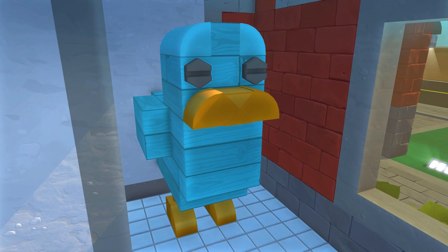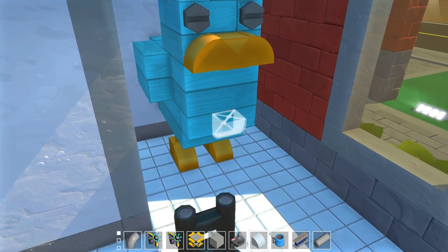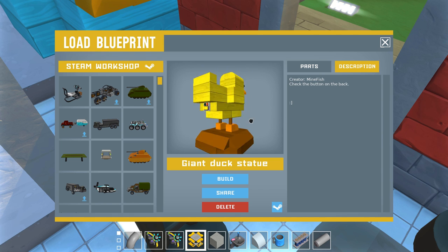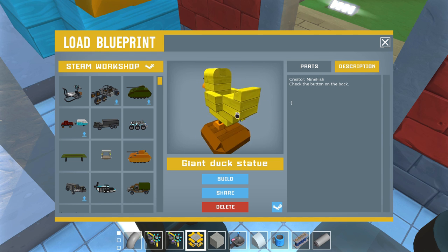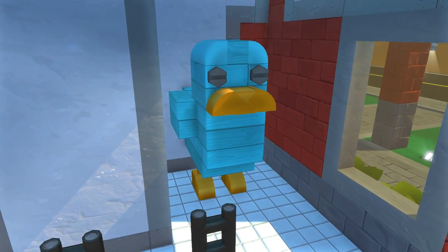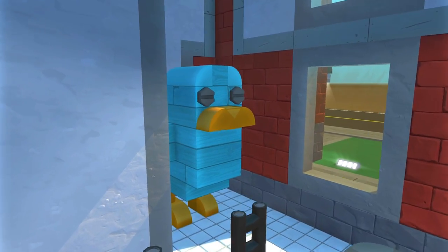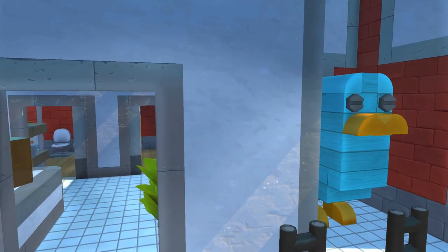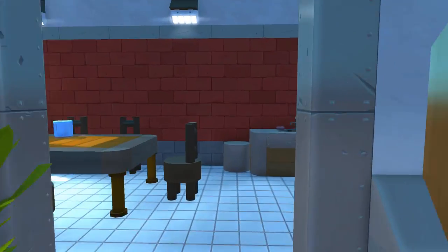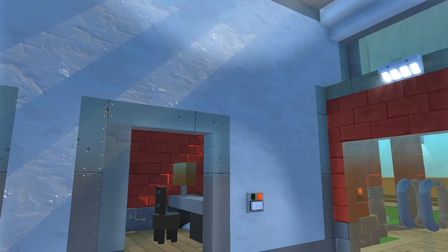This duck was actually made by MineFish - it looked a little different before. I just modified it and turned it into the blue mythical duck for the corner - like a little ornament, a little statue. I think it fits very well because this is the Cake City city hall. If I'm missing anything for the city hall please let me know, but that's pretty much it for now.